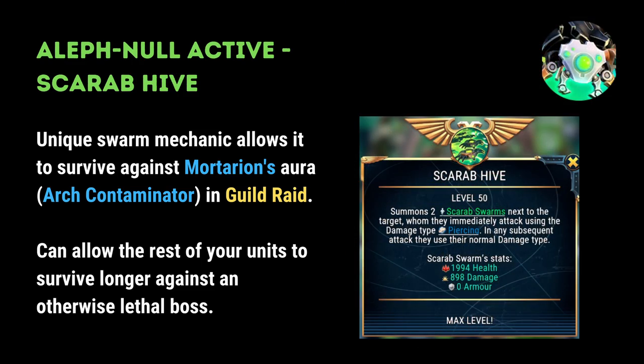In addition, Aleph Null is an all-star in the Necron campaign. Sticking points into Aleph's active is going to give you good output in that section of the game as well.